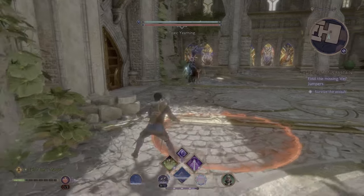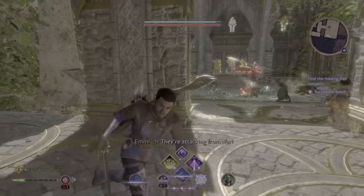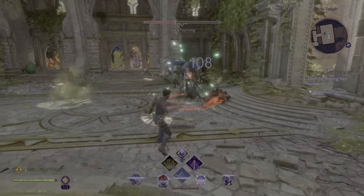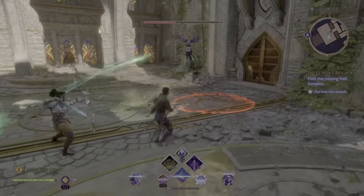Now you should be able to just focus on the Toxic Yearning boss. This boss has a couple of moves: first, some projectiles he throws out — I like to hide behind a pillar. Next up he has a spin attack, which you can dodge to the side to avoid. And for his last ability, he puts poison pools on the ground.